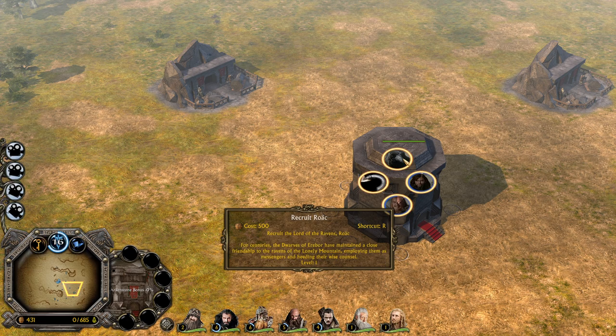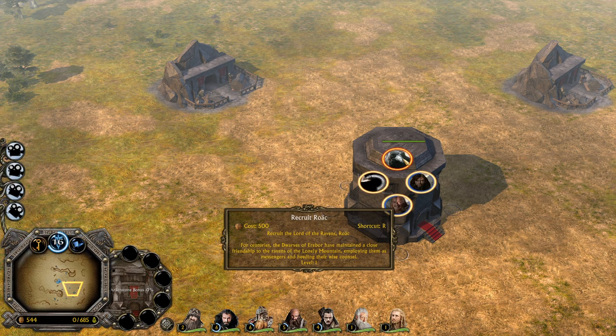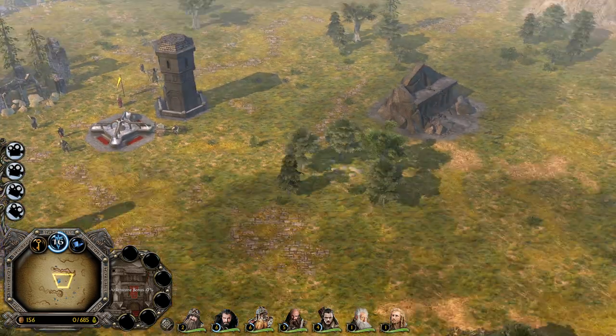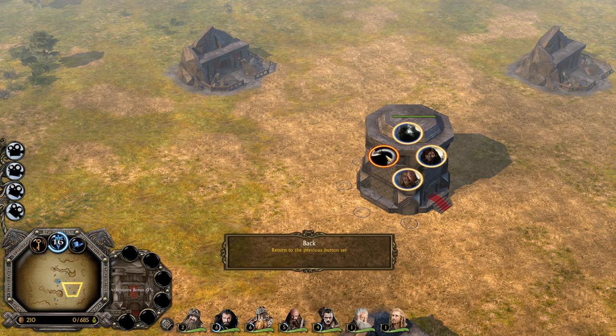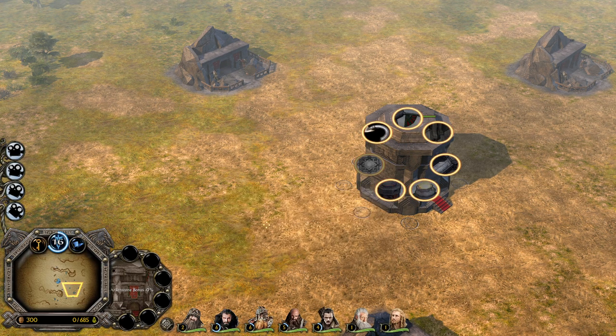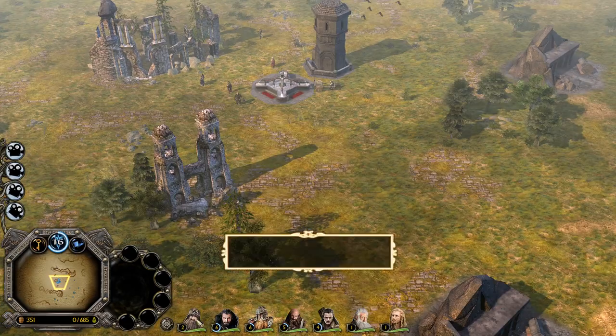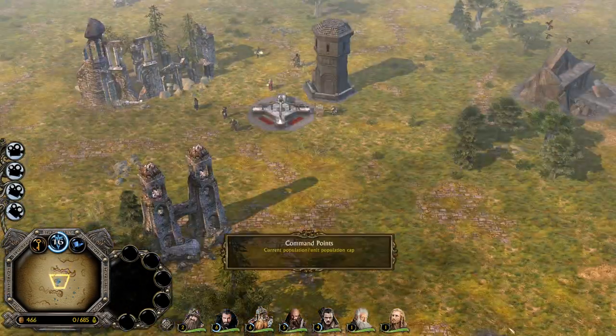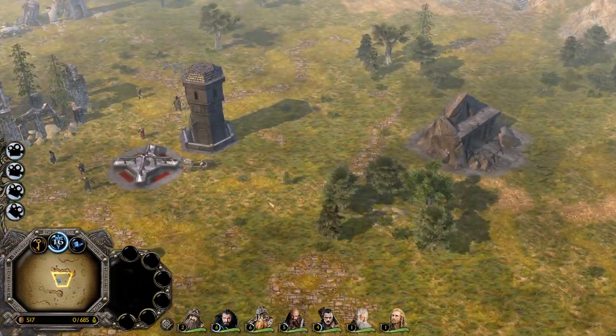We're gonna get the Master of Lake Town — a guy I was never a fan of in the movies — and Kili. I'm actually excited about this one. It's like a Raven that recruits the Lord of the Ravens. We'll see how he looks and then take a look at the upgrades on the Fortress. Once we have all the heroes recruited — it looks funny, we have 685 available command points but we're at zero because of resource spending.